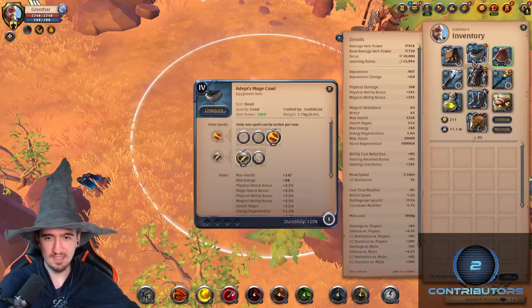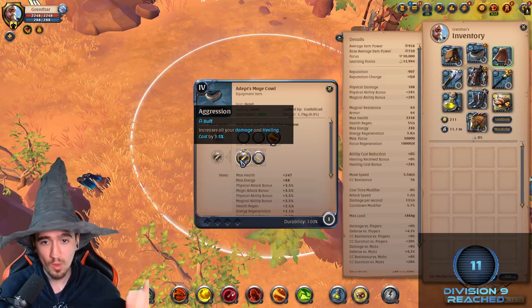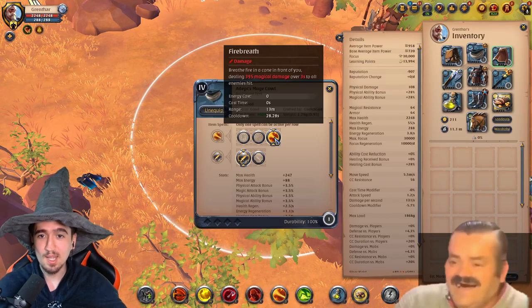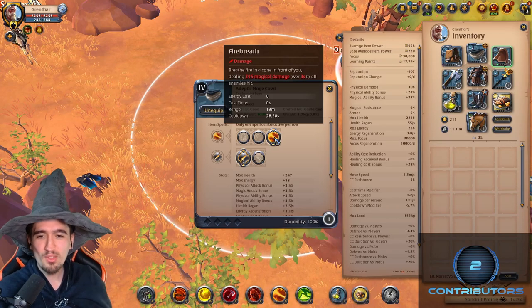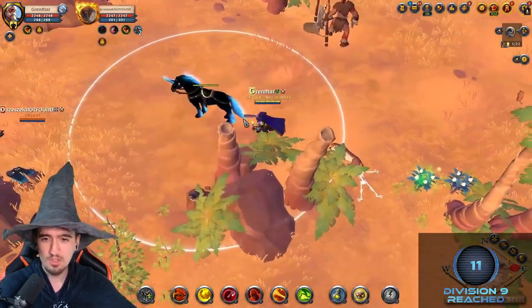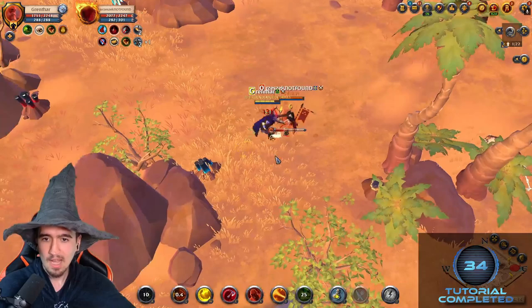Alright, the build goes like this: mage cowl with the third spell, first passive. As I go through the build I will explain each ability and what they do and how they work. First ability and passive: fire breath. This is the ability on the head. Fire breath in a cone in front of you, dealing 395 magical damage over three seconds to all enemies hit. Let me showcase this ability.